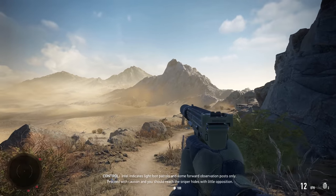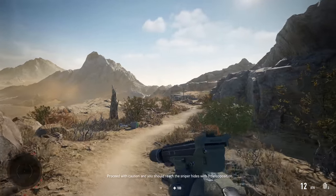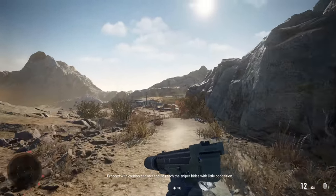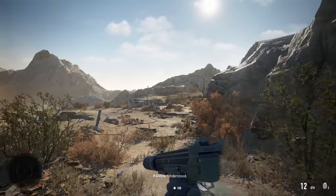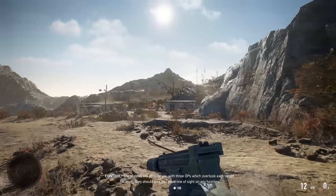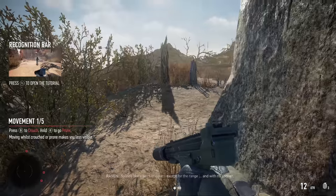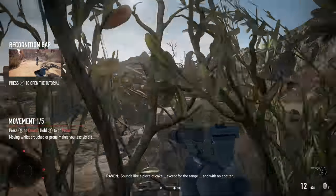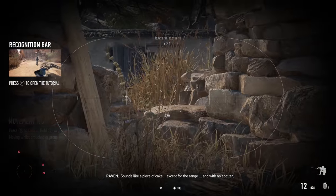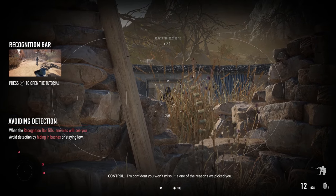Intel indicates light foot patrols and some forward observation posts only. Proceed with caution and you should reach the sniper hides with little opposition. Understood. The Plateau will provide you with three OPs which overlook each target location. They should give you a good line of sight on any hostiles. Sounds like a piece of cake, except for the range and with no spotter. I'm confident you won't miss. It's one of the reasons we picked you.